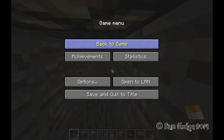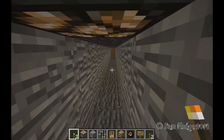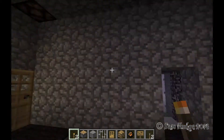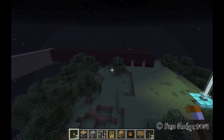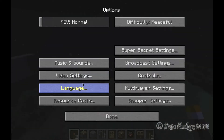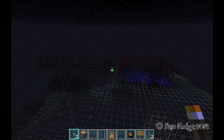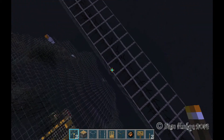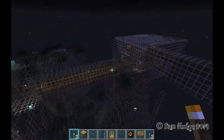Wait a minute — what screen is this recording to? I really hope it's recording to this screen. Anyway, I need to turn on the X-ray texture pack so you can see past the Acacia Wood Tunnel. Except you can't see them because the lights aren't on.